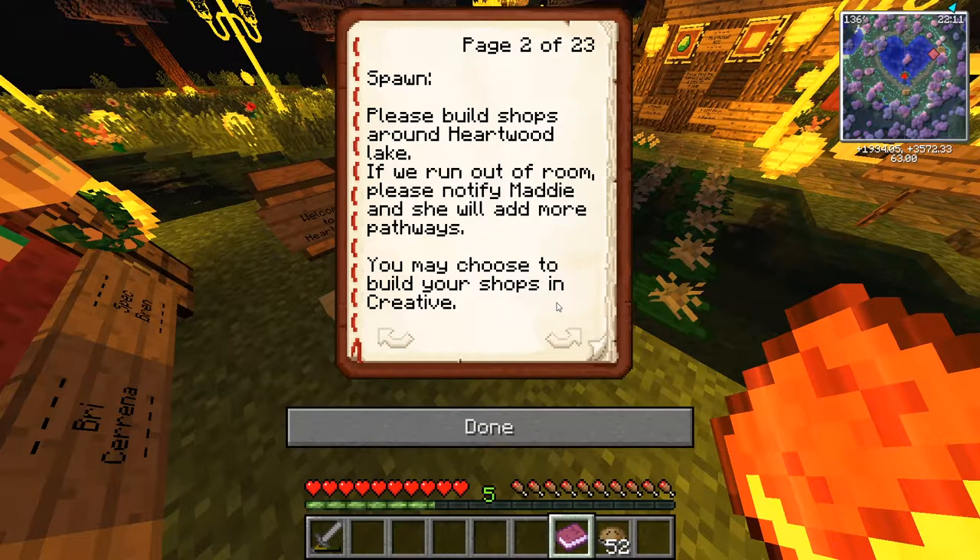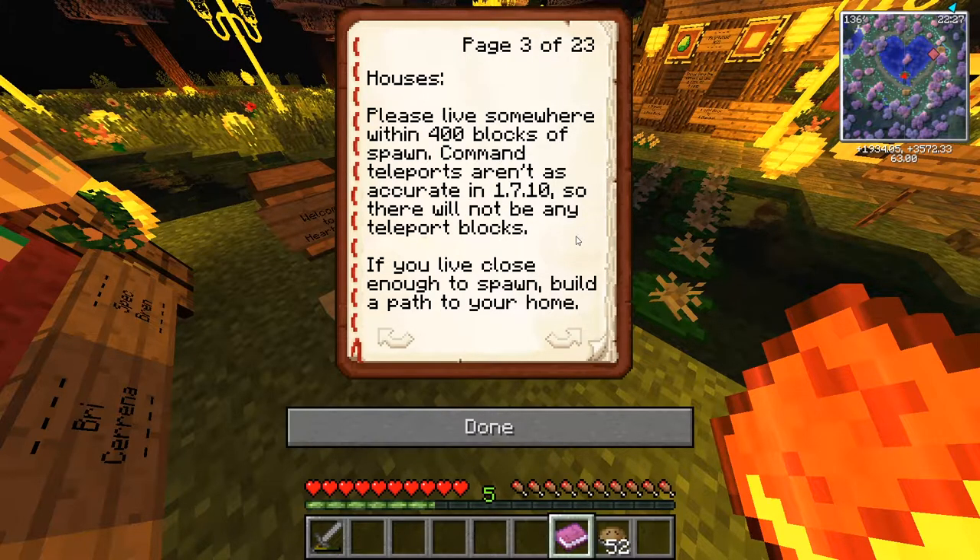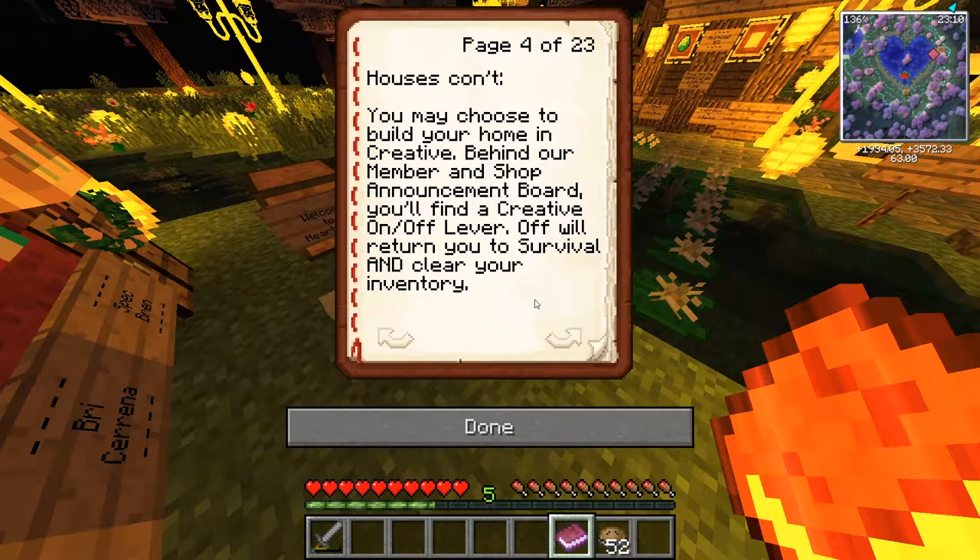The second page is about spawn: please build your shops around the Heartwood Lake. If you run out of room, please notify Maddie and she will add more pathways. You may choose to build your shop in creative. For housing, please live somewhere 400 blocks away from spawn. Commands and teleports aren't accurate in 1.7.10, which is the version we're on, so there won't be any teleportation issues. If you live close enough, you can build a pathway to your home.